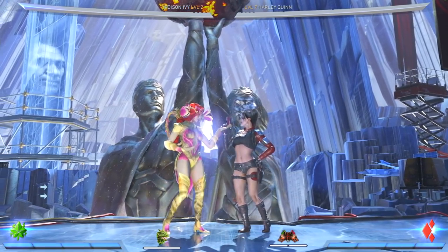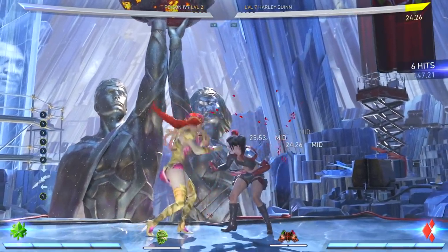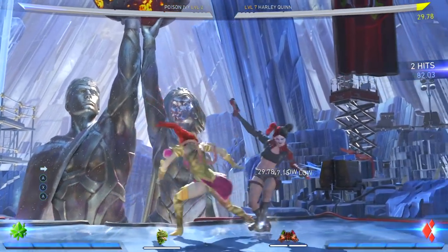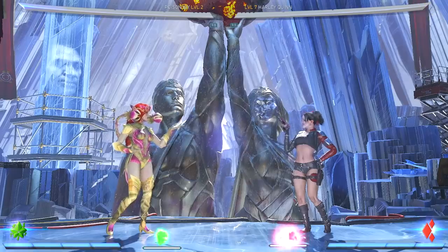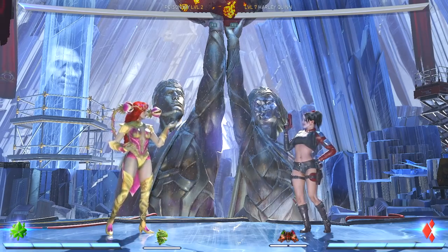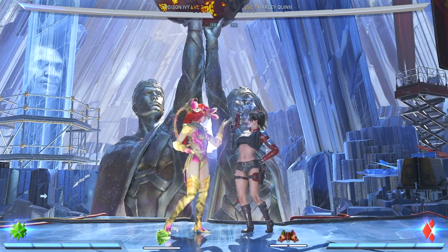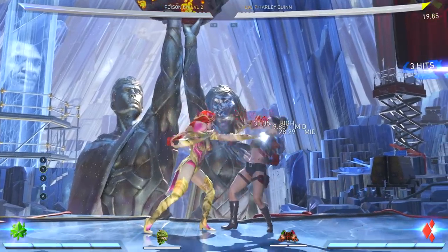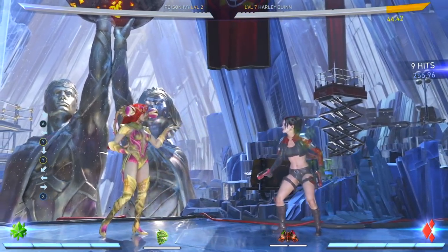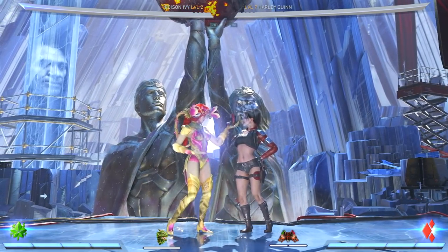The 2-1-3 combo goes into an overhead that you can cancel. The Kung Lao-type string can cancel at any time. She also has Standing 3-1, which goes into a low, and finishing it goes into another low — completely safe at minus three after doing it. Her only meterless launcher that doesn't involve trait is 1-2-1 Up-3. You can combo afterwards, go into your command grab, and that's a good way to get meterless damage or a combo extension.